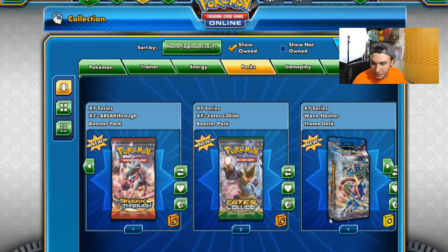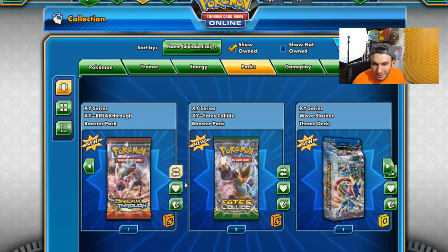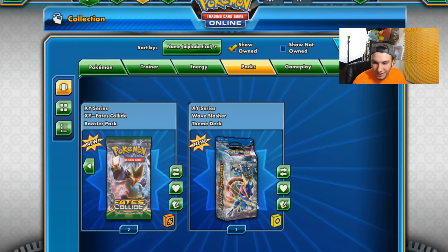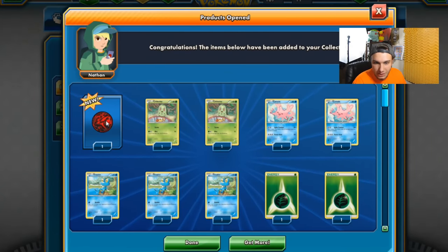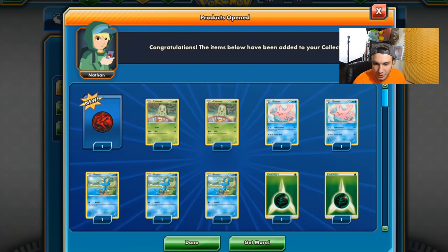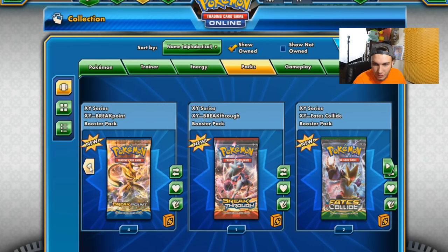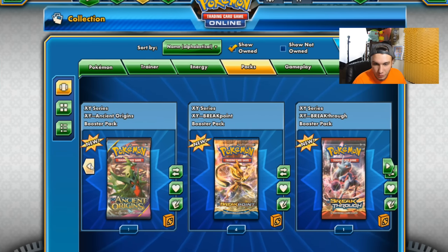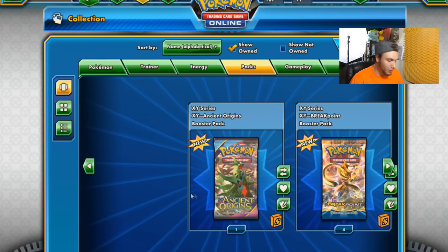We have 1, 5, 6, 7, 8 — we have a whole deck actually. He sent us a deck. That's pretty cool. Let's go ahead and open the deck up first and see what we can get out of that. We got a cool Gyarados coin — I really like that. We have two Fates Collide, one Breakthrough, four Breakpoint, and Ancient Origins. So that's a lot of packs to open up.